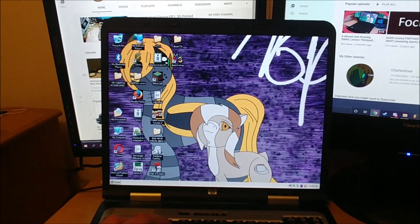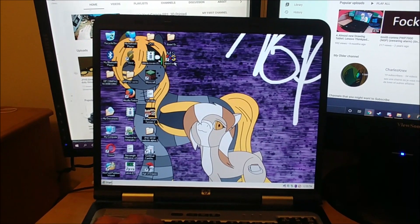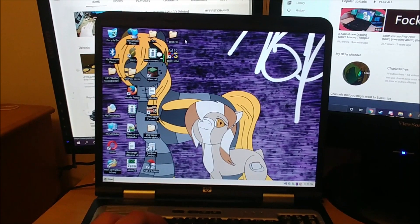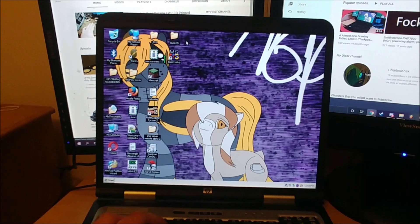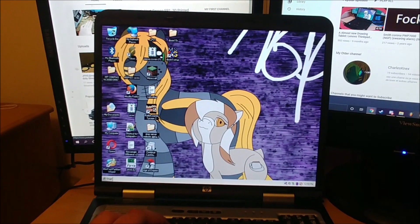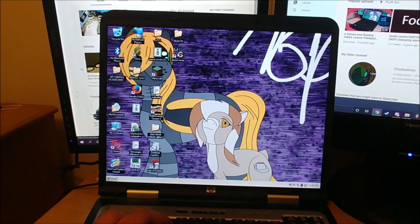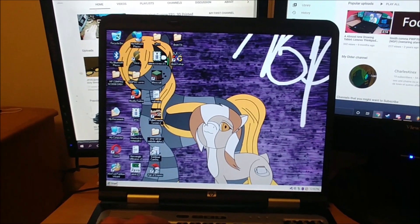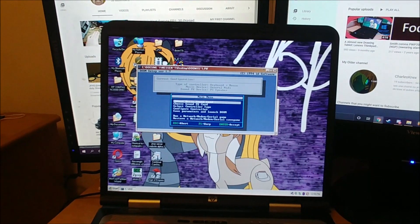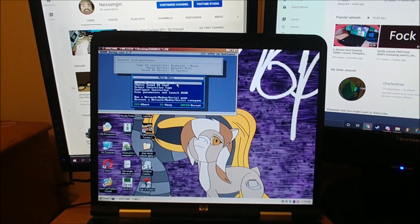Yes. So yeah, I just installed Doom on this computer. Pretty simple — just drag and drop the folders from a USB stick to this computer. And after this, what you're gonna do is, I've created a shortcut for the configuration files before playing the game. Basically, click on this once you're finished installing the game. And as you can see, you have your controls here.